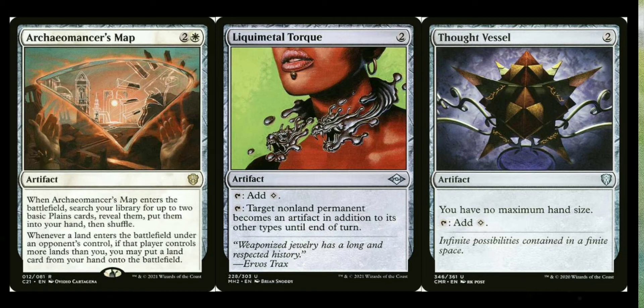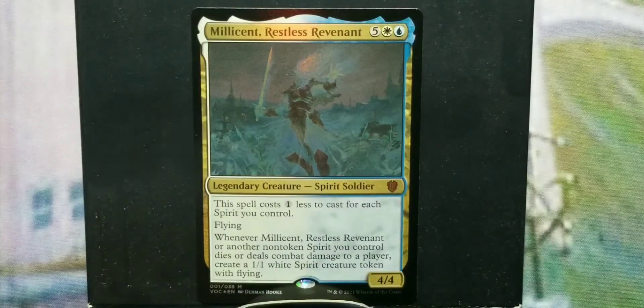For mana rocks: Soul Ring and Arcane Signet are always great. Beyond those, good two-mana rocks that enter untapped include Fellwar Stone, Fractured Powerstone, Liquid Metal Torque — which in this deck also lets you turn something into an artifact and destroy it with white's removal, including an opponent's commander — Mind Stone, Prismatic Lens, Talisman of Progress, and Thought Vessel for that all-important no-maximum-hand-size effect.